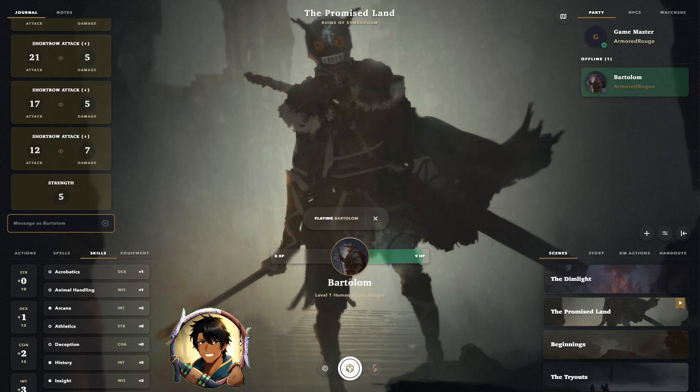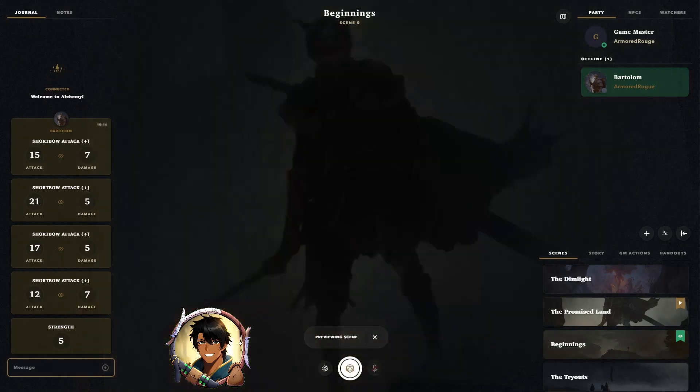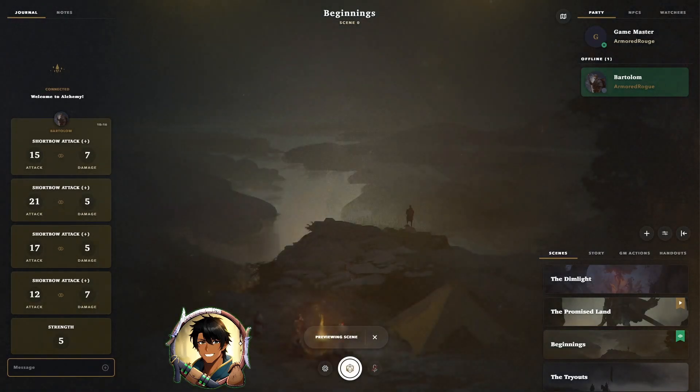Let's leave this character by hitting the X on the playing character button in the middle of the screen, and move on to the next scene. When we go to move to a new scene, we can either hit preview or we can hit play. When we preview a scene, it will start playing that scene along with any motion overlay or music, but it won't actually take you there and it won't move the players yet either. When you are ready to move to the next scene, all you have to do is hit the button again and hit play — now it will move you and your players to the next scene. As you can hear, the music has stopped, meaning that this scene does not come preloaded with any music, so let's fix that now.